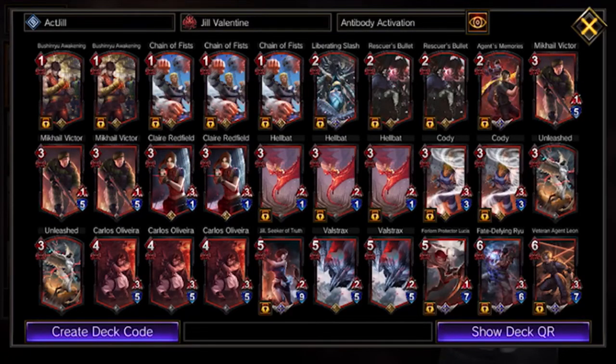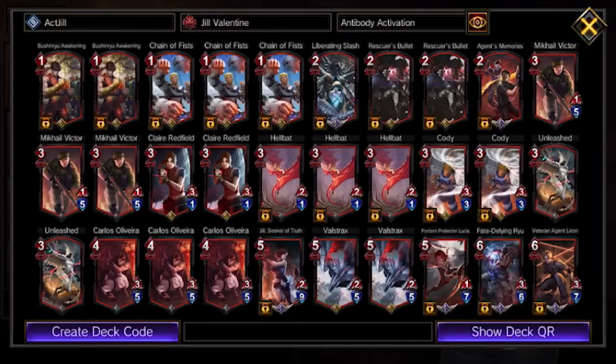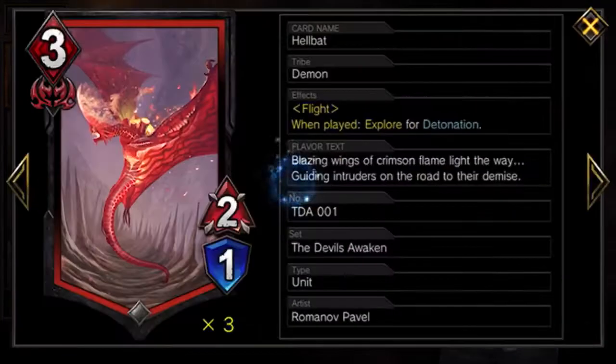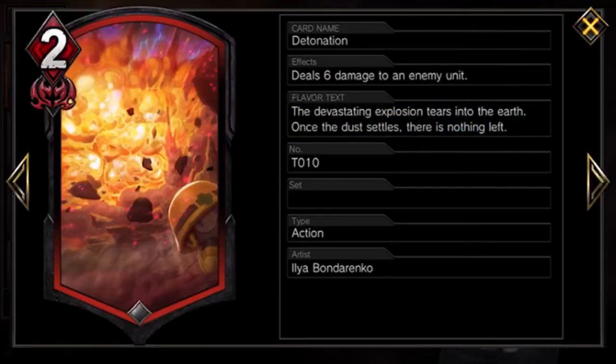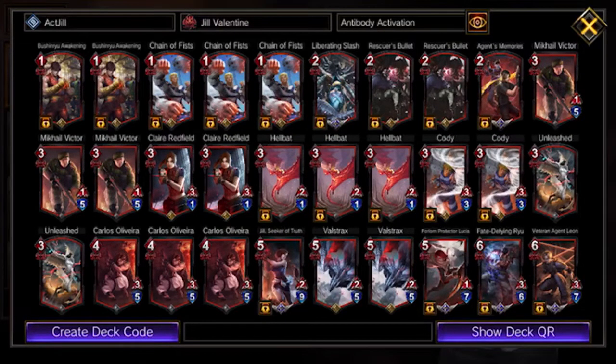Moving on to the units — let's do the explorer units first. I like to run instant explorer drops: one, they give you the explore right away without worrying about the unit getting sealed; and two, they work better with the Jill Seeker of Truth you'll see later. First I use Mikhail — he gives you ammo, which is plus two attack. I run him at three. The plus two ammo helps you avoid things like spikes. The best explorer card I think is Hellbat — it gives you Detonation, which is six damage to an enemy unit for two cost, and he's my top Bush and Ryu target. I like to combo with that to get one-cost Detonation cards.